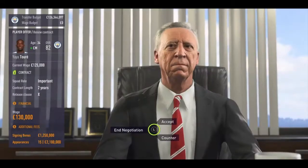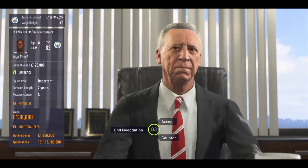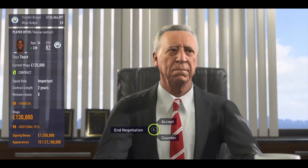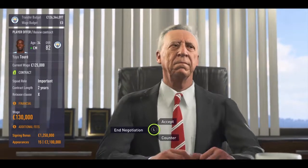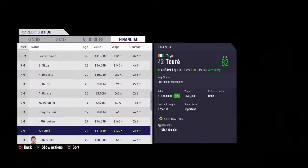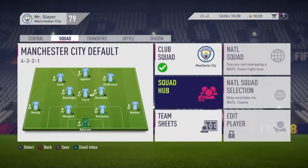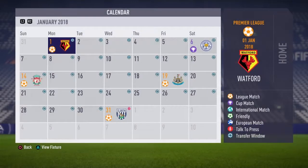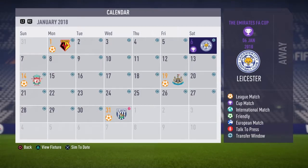Yaya Toure up next — important first team player, contract length of 2 years, wage of £130,000 — £5,000 more than he's on now. Additional fees: £1.2 million signing bonus and £2.1 million for 15 appearances. I'm definitely happy to accept that because Yaya Toure has been unbelievable this season. In the next episode we have Watford, who are currently below us in third place with the same 38 points, and the FA Cup starts away at Leicester. I'm always excited for the FA Cup — it's such a special tournament and I'm looking to go all the way of course.